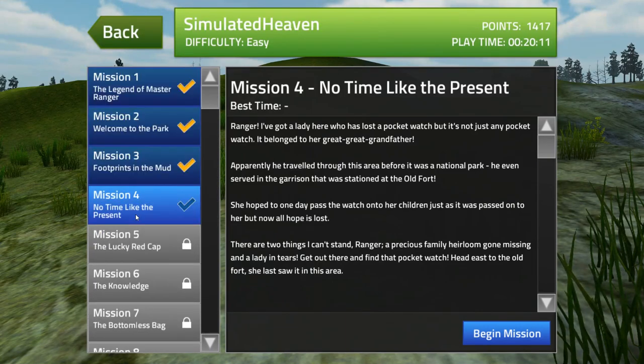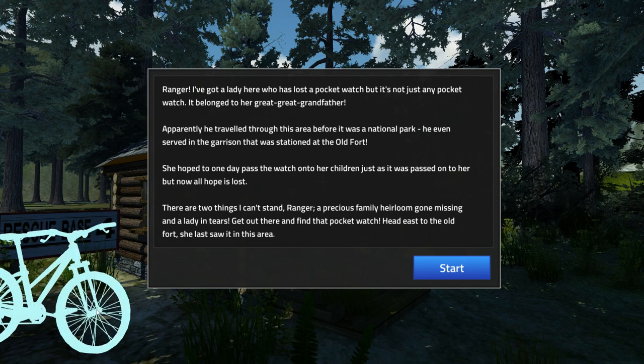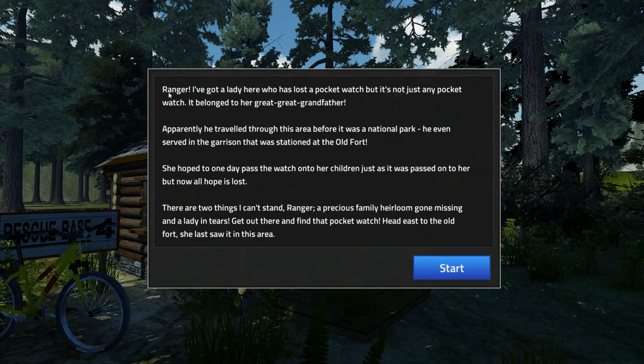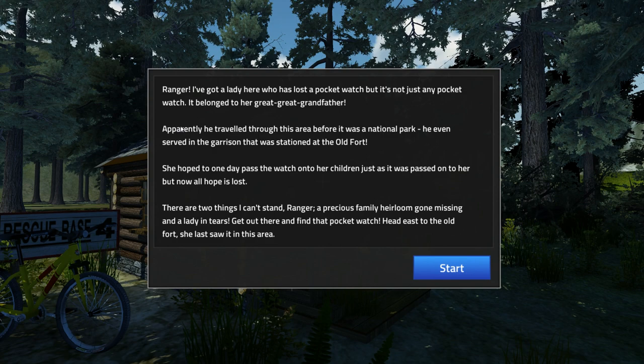How many missions are there? 49. And we're already on mission 4. No time like the present. Let's read it in the game. Ranger - it's the crazy bike again. Ranger, I've got a lady here who has lost a pocket watch. But it's not just any pocket watch - it belonged to her great great grandfather. Well, why don't you tell her to be more careful if it's such an heirloom? Apparently he travelled through it. So it's a lady that we call he. That's not good. Is it a she? A he-she? A lady boy? I have no idea.